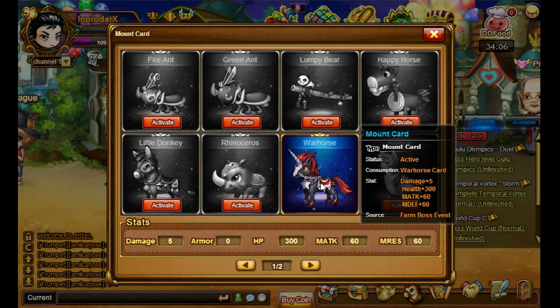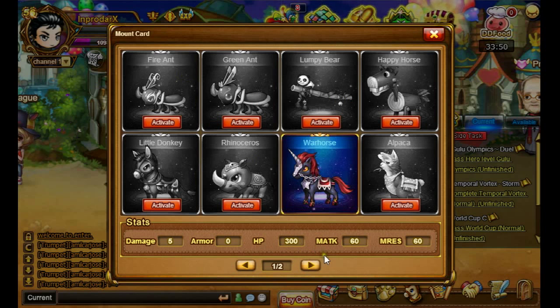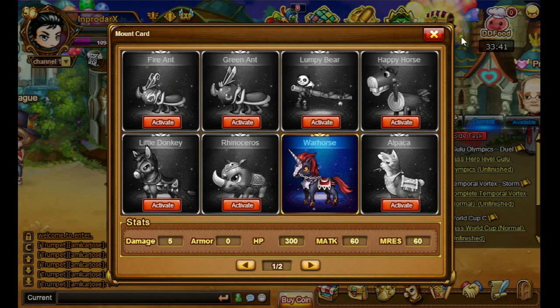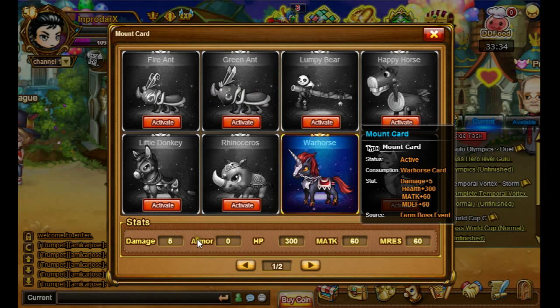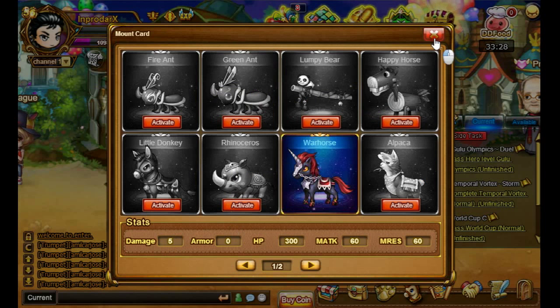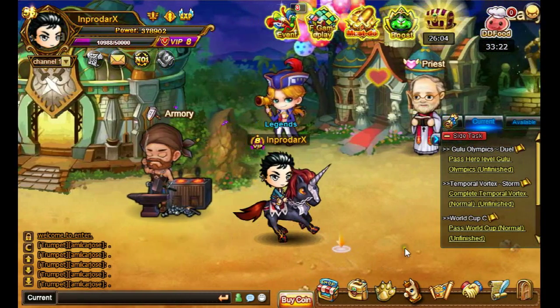Like my Warhorse card — I get 5 damage, 300 health, Magic Attack 60, and Magic Defense 60. You cannot get the Alpaca for some reason; I have no idea where to get that card because it's not in the Armory. Back here there are some other slots that are not currently open. You can actually get all these cards, but I think only the active card gives the stat boosts. Anyway, if you activate it you can ride it and it's freaking cool.